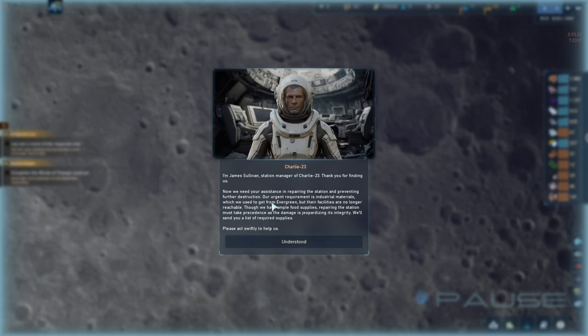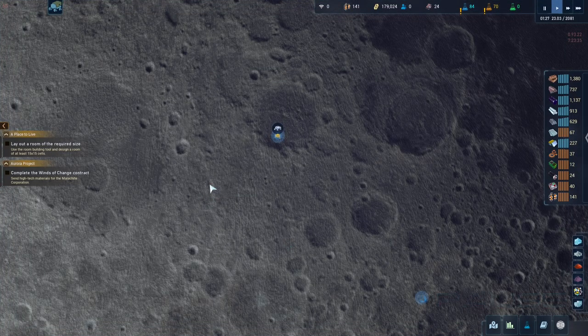Yeah, we have ample food supplies. Repairing the station will take precedence — the damage is jeopardizing integrity. They'll send us a list of required supplies.